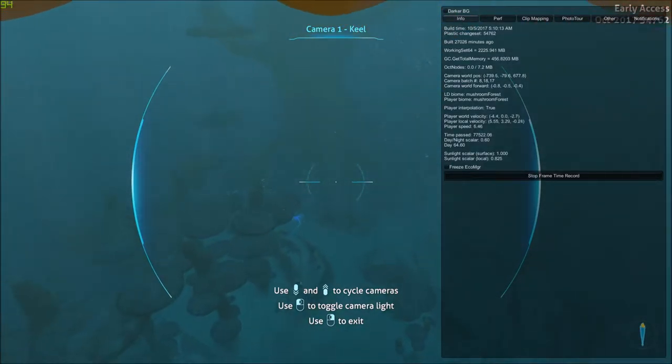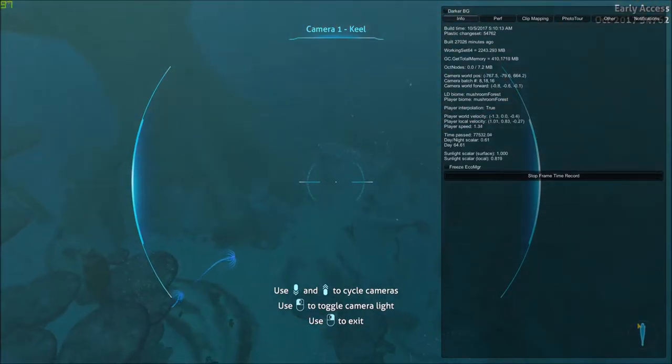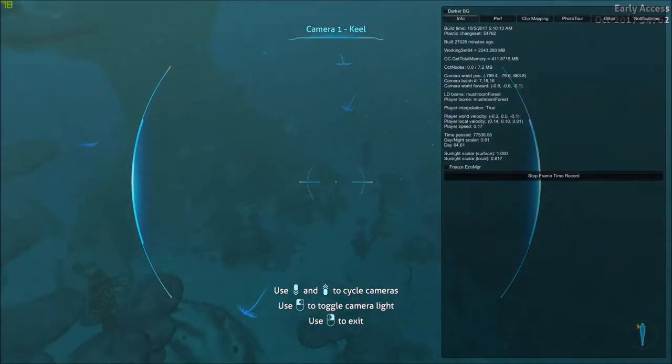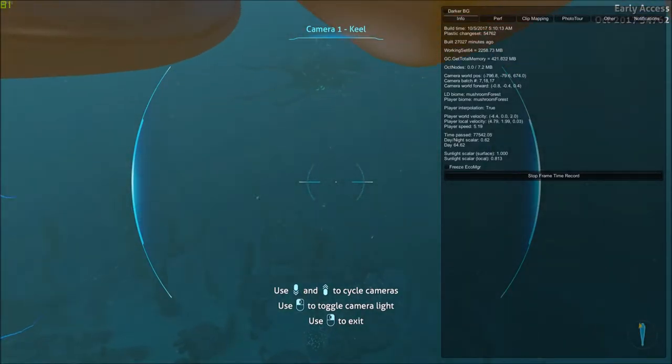This big tree right here — there's a cave entrance around there where you can get the cute fish egg. I don't know if we can see it from the Cyclops. Yeah, that right there is the entrance I went in when I was here earlier. Oh, there's a Reefback.